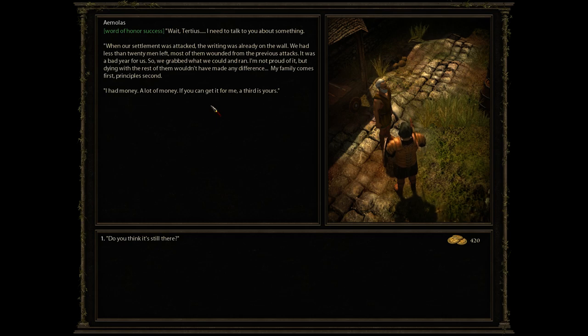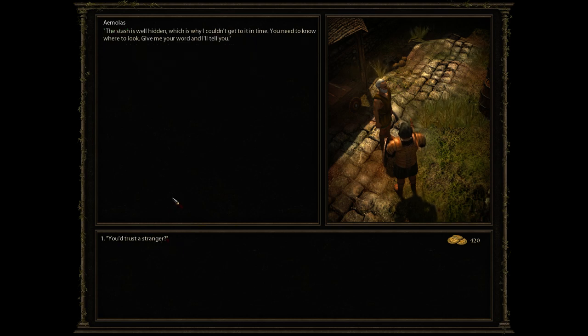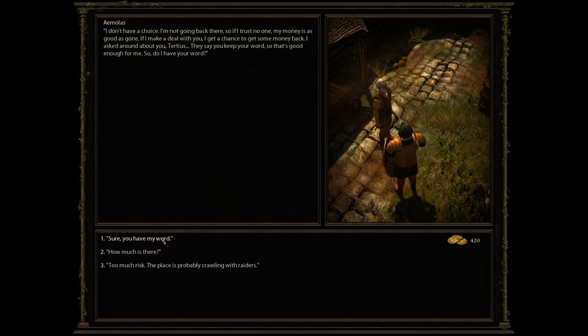Wait — Tartarus. Don't leave, I need to talk to you about something. When our settlement was attacked, the writing was already on the wall — we had less than 20 men left, most of them wounded from previous attacks. It was a bad year for us, so we grabbed what we could and ran away. I'm not proud of it, but dying with the rest of them wouldn't have made any difference. My family comes first. I had money — a lot of money. If you can get it for me, a third is yours. I don't have a choice; if I trust no one, my money is as good as gone.